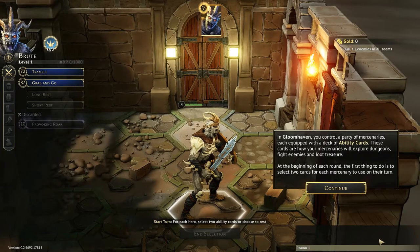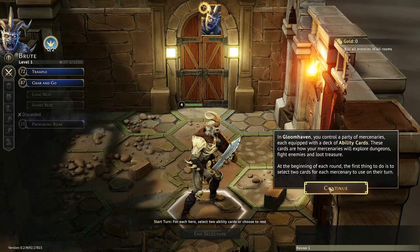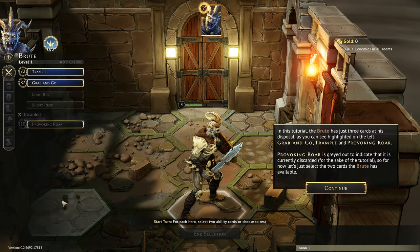If you haven't played Gloomhaven before, basically you have a party of mercenaries — usually you and your friends — and each of you has a deck of ability cards that you'll play to attack, to move around, and do what you've got to do. So every turn, you take two cards, and you typically would use the top part of one card and the bottom part of another card.